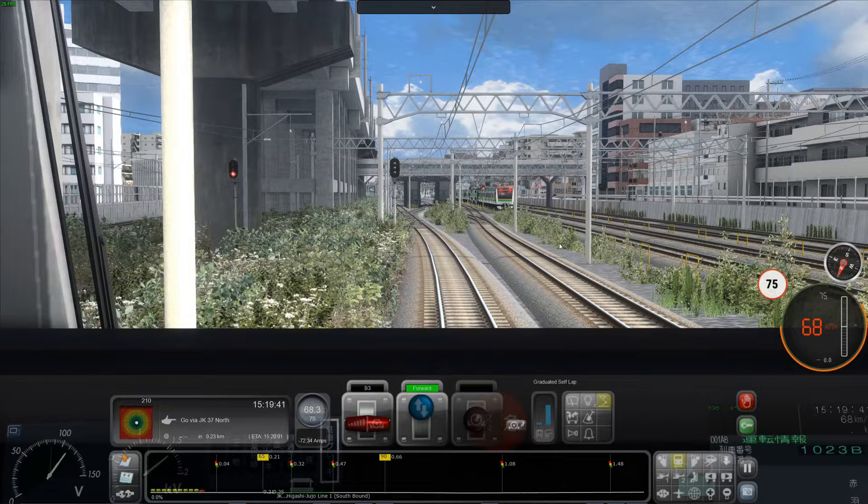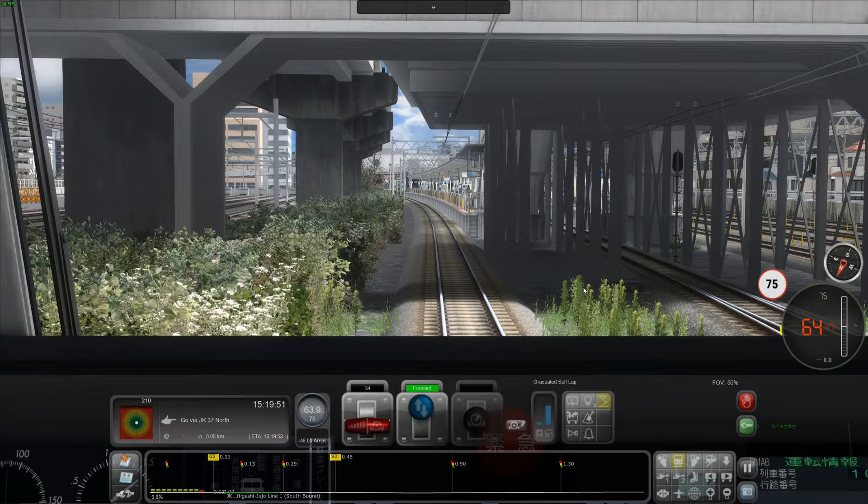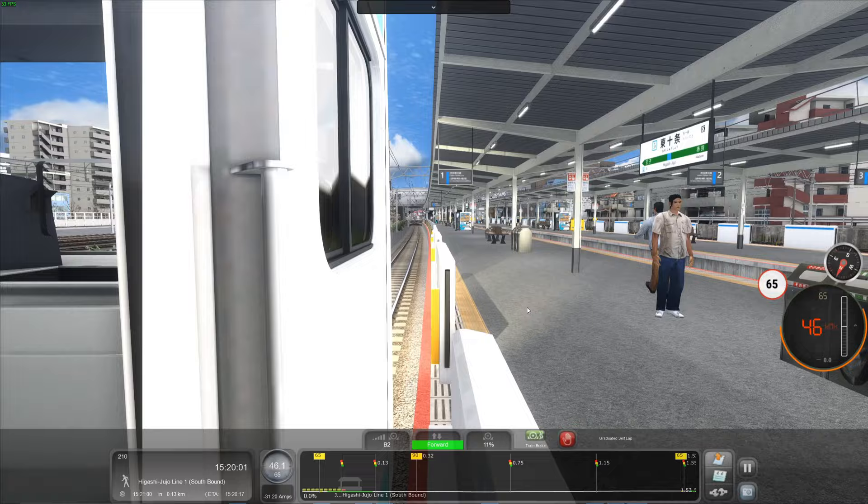I've been to Tokyo a few times, but I always go on the Yamanote line, which is a circle line in Tokyo. Here's the station — this one is gated. We've got to look for a white and red sign and stop right next to it. We're going right over the gates here.